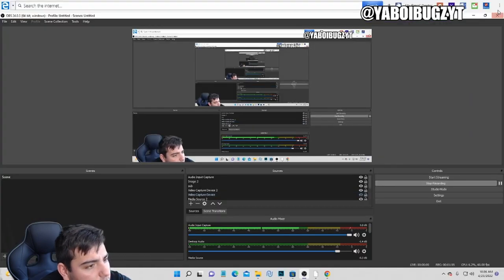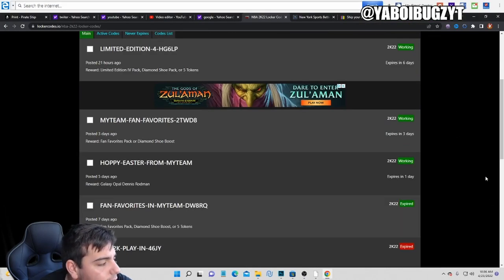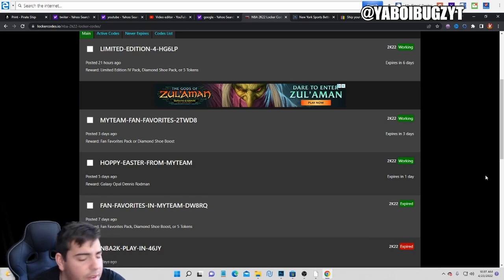Here are all the active locker codes in 2K — we have three active locker codes. The Happy Easter one is great because you get MT for MyTeam. That one's pretty cool as well. Just pull up the screen and type those in.